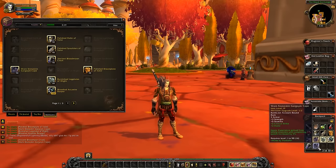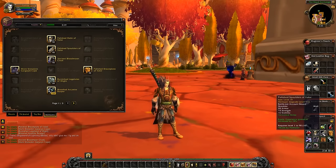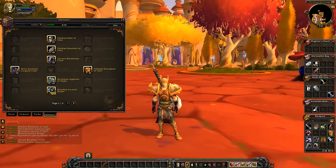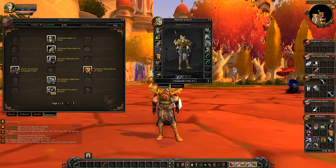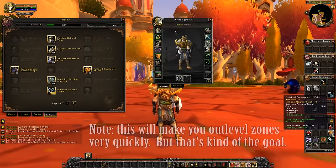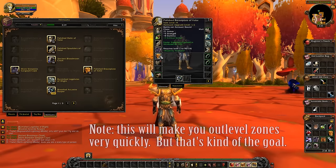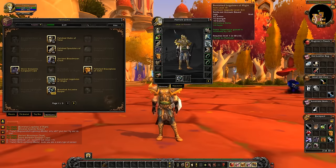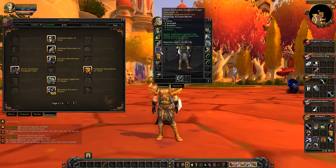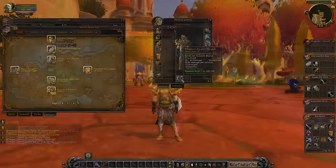The nice thing about heirloom gear — if you have it — is the experience bonuses: 10%, 10%, 10%, 10%. That's 40% extra experience. The cloak gives an extra 5%, and the weapon makes things die in a hurry.